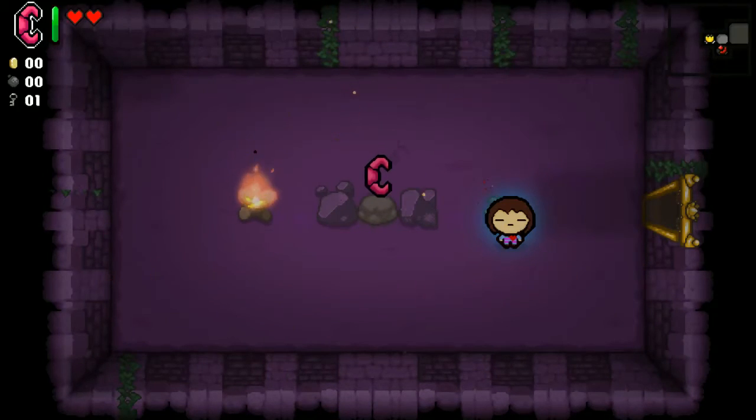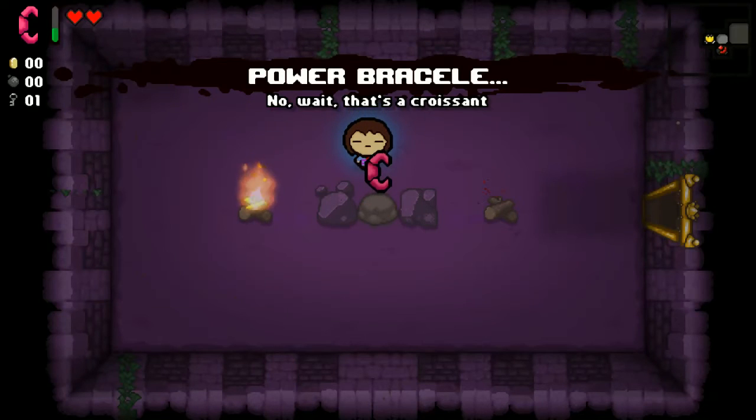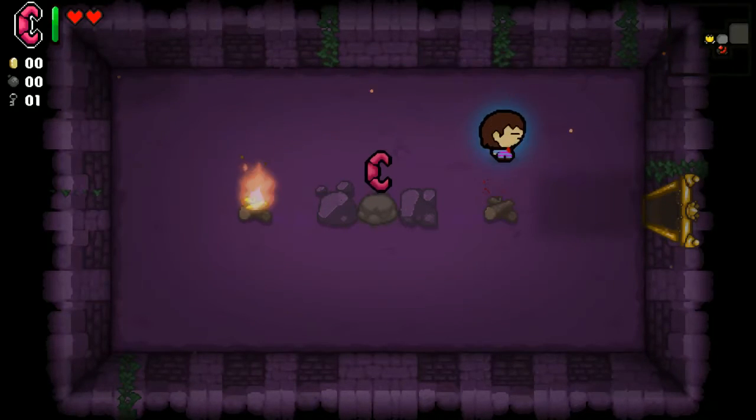This is the replacement for the Boomerang, which is the Power Bracelet — which kind of looks like a croissant. It just does that. Actually, that is just a croissant. Nevermind.